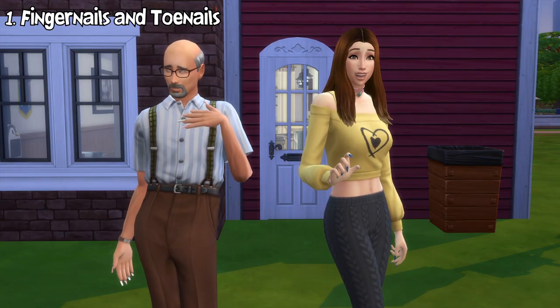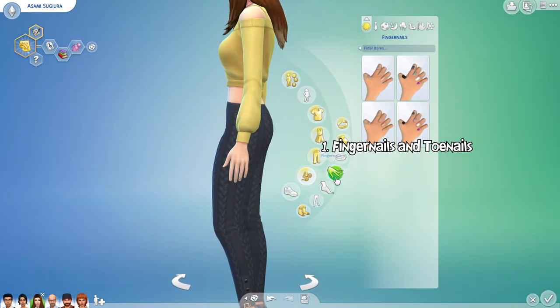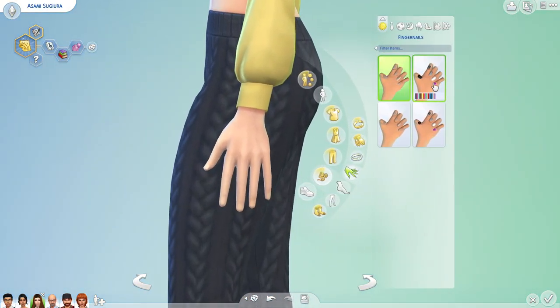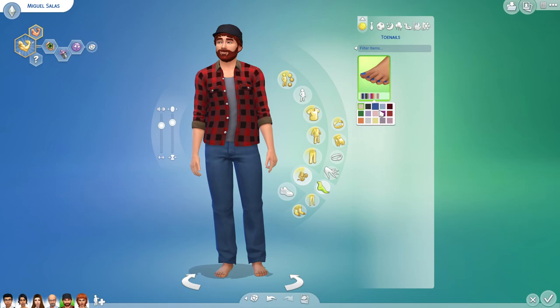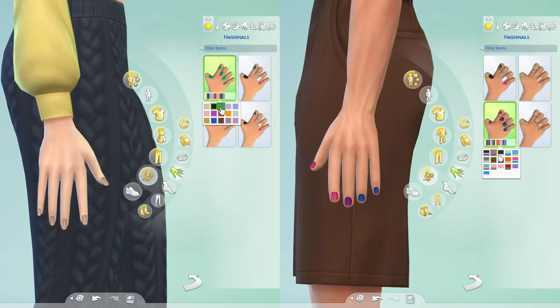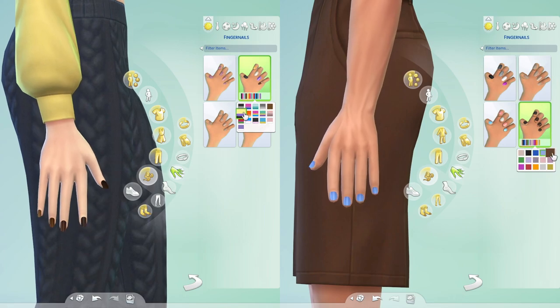First on the list is the introduction of nails in Create a Sim. You can now choose and edit your sim's nails with a selection of nail shapes to choose from. Nails are classified as accessories and there are two types of them, fingernails and toenails. For fingernails, there are four types of them for the base game with various selections of swatches. Here are all the available fingernails.